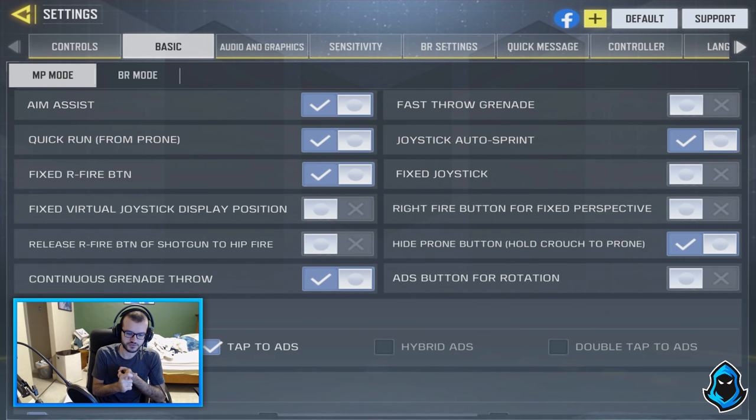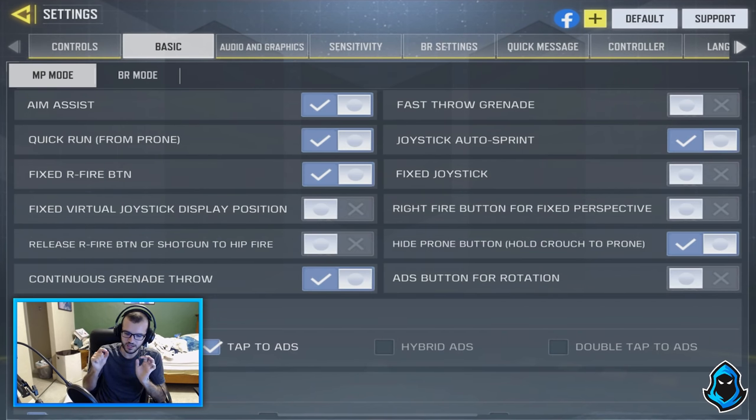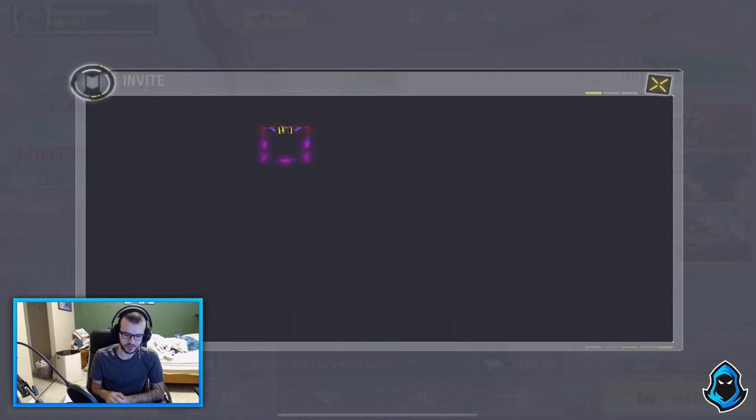Basically what it means is — if you've noticed with the crouch and the jump button, they are both just buttons. You press them and they do what they're set to do, and that's it. With the ADS button, for some reason, what it used to do was even if you pressed it and moved your finger on the button, it would still move your screen. So now that disables that — it's just a button. If you swipe accidentally on it, nothing will happen. It helps so much with accuracy.